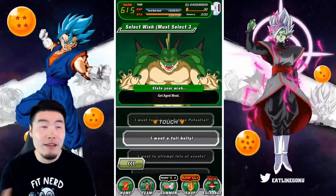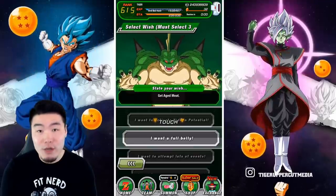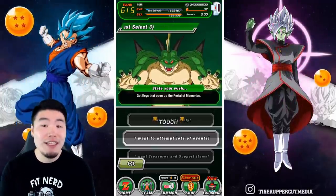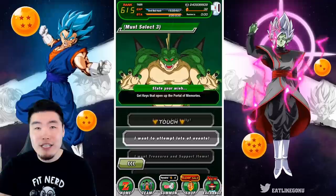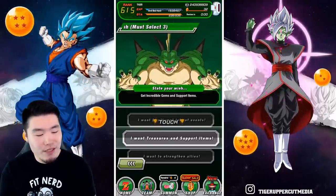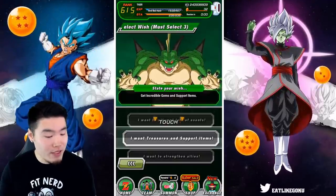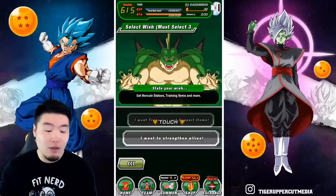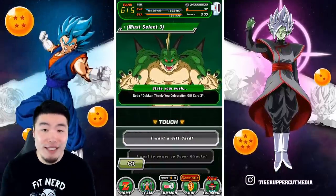The fourth wish is 'I want a full belly' — you get some medium and small meats, roughly 15 small and 5 medium, for replenishing stamina without using stones. The fifth is 'I want to attempt lots of events' — you get event keys for the Portal of Memories, about 30 of each type for story events, challenge/token events, and extreme Z-battles. The sixth is 'I want treasures and support items' — that's 777 Incredible Gems plus various support items. The seventh is 'I want to strengthen allies' — you get Hercule statues for Zeni, training items, and awakening medals.